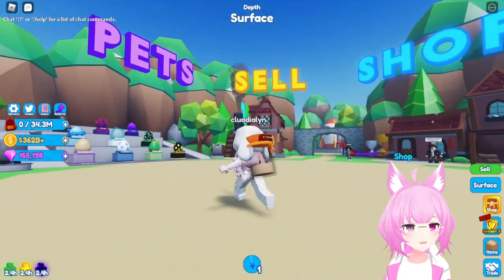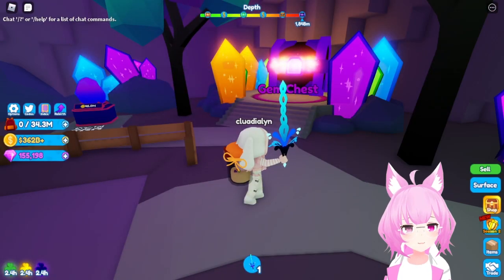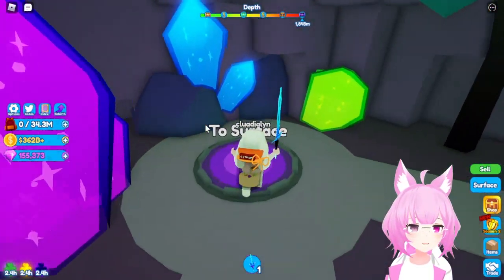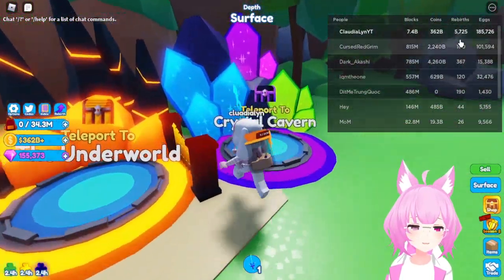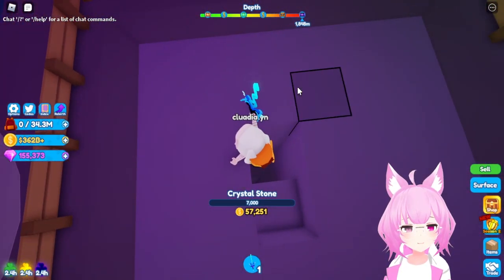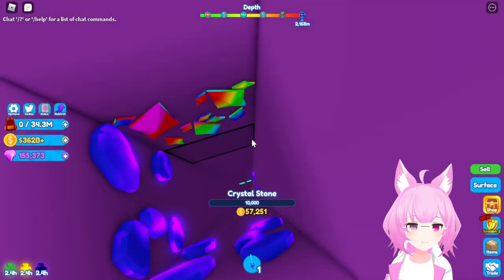Hey everyone, in today's video we're going to buy the brand new pickaxe and backpack, max it out, and there will be a new video tomorrow or in the next two days. I'll make a pet sim video similar to a previous one because Preston finally updated the game, even though it's just a small update. Right now I'm checking if Isaac brought back the cave system.